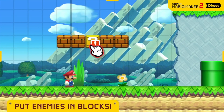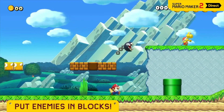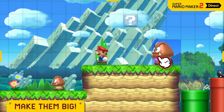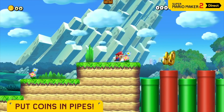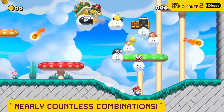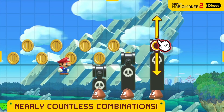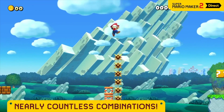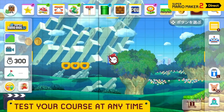You can hide enemies, stack them up high, and big them up with a Super Mushroom. Hide coins and pipes, and so much more. By combining a variety of parts, you can do some incredible things — stuff that isn't even possible in regular Super Mario games. Taking a course you're working on for a test drive is a snap, allowing for rapid-fire experimentation.